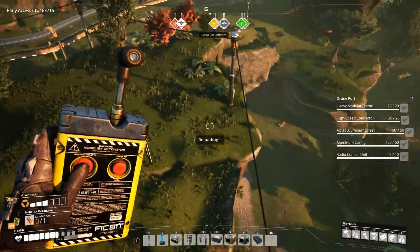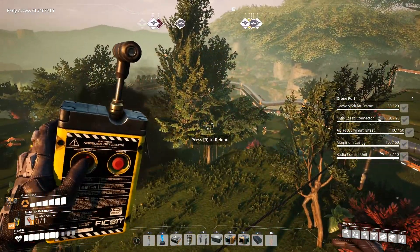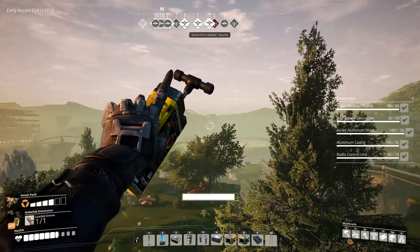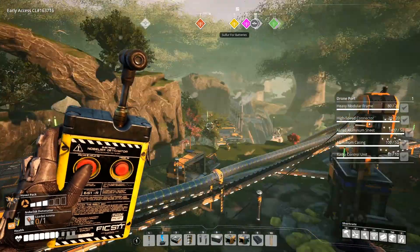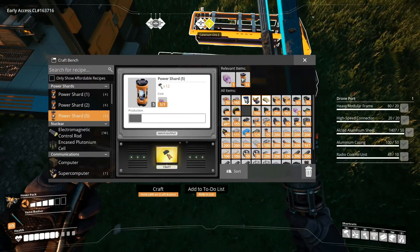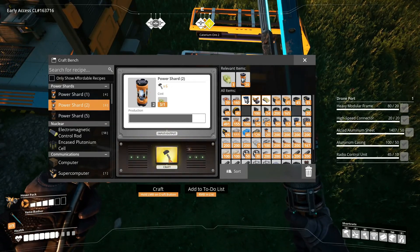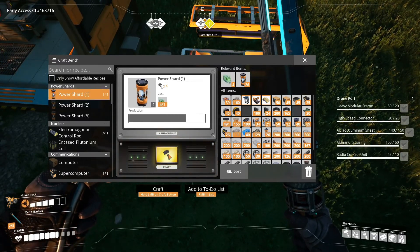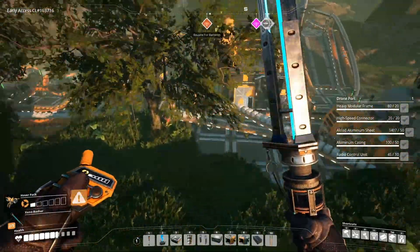That was a weird throw, probably because I was strafing. Let's just use all of our explosives. Anyway, where were we? Oh yeah, aluminum ingots. Probably should turn these into power shards right now just so it's not taking up space in the inventory. We now have 30 power shards ready to go.